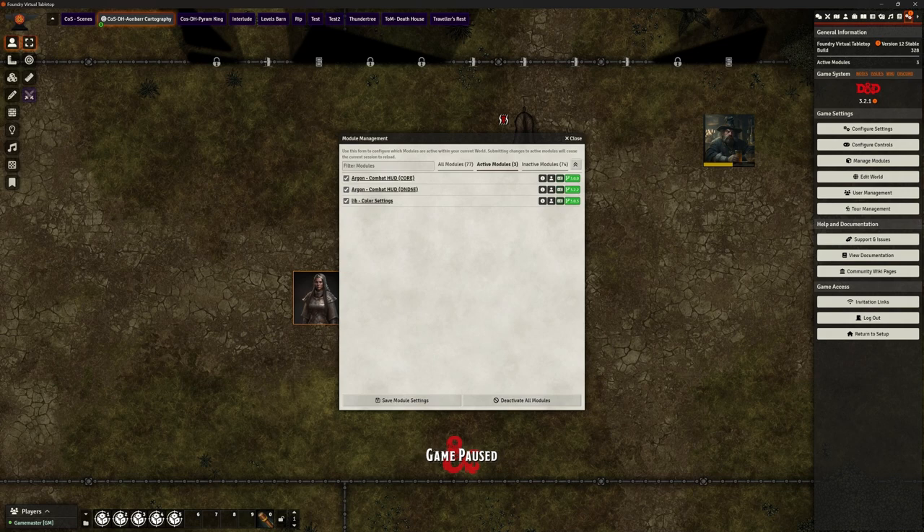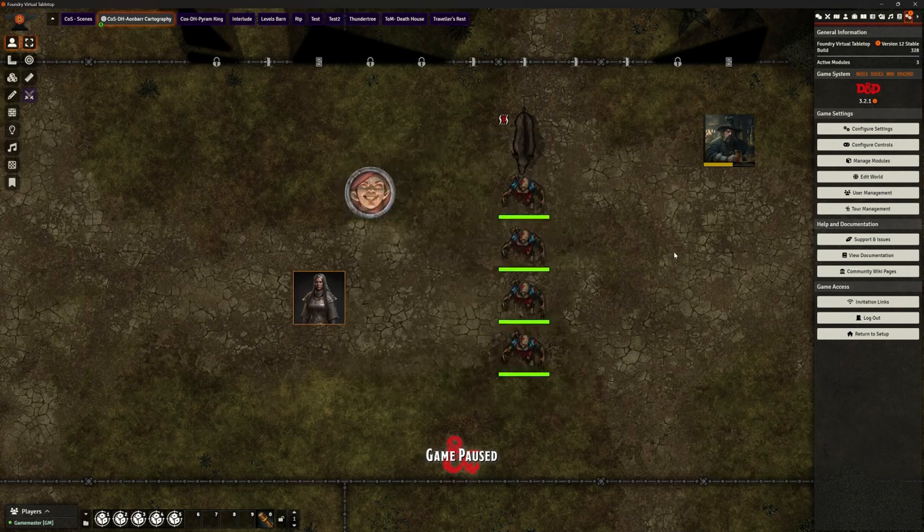All this really is is one of those modules that doesn't add functionality — it adds simplicity, accessibility, and it looks shiny. This happens to be another Ripper one, or at least Ripper is now curating it — certainly the D&D version of it — but it is a free one, so no cost for this.